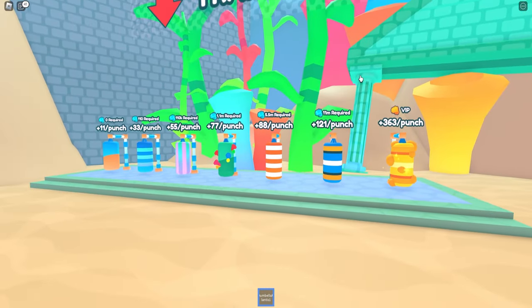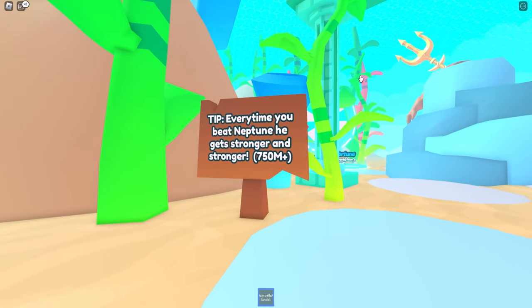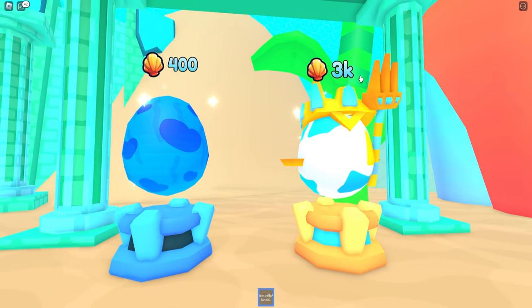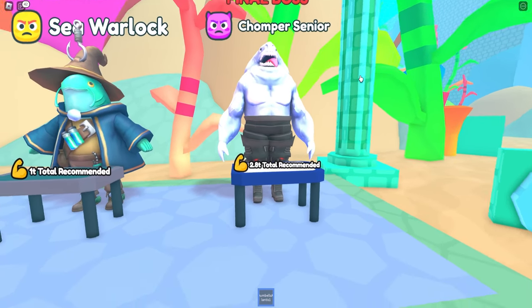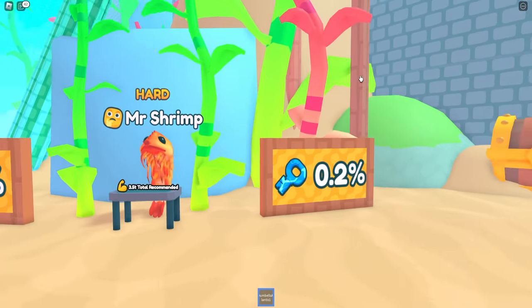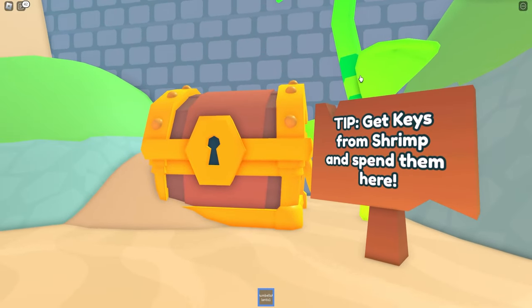We've got some new punching bags, new grips, some new bars and barbells. We have Neptune to defeat, a new Atlantis fortune wheel, two new eggs, an Atlantis merchant which is a jellyfish, five new different bosses — the chomper senior at 2.8 trillion. We've got Mr. Shrimp to defeat for some new keys, which I didn't have luck with last time, and also a new chest.